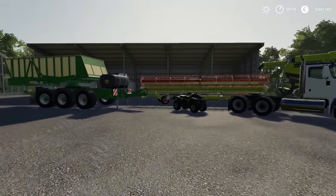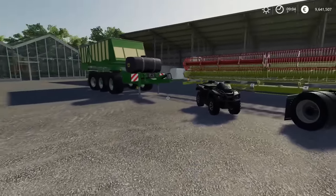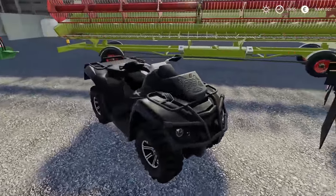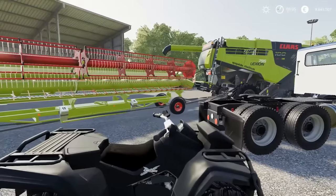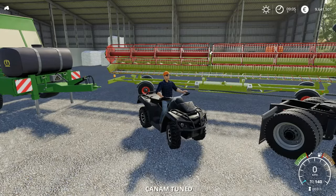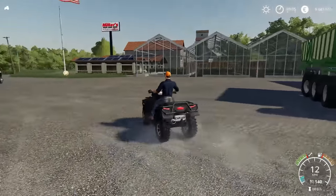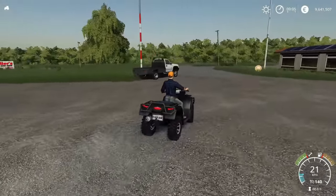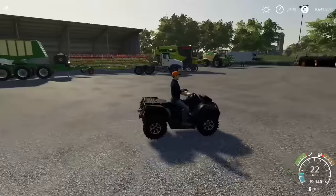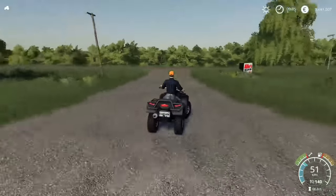Let's start off with the smallest and work to the biggest — but everything's pretty big after this. The Can-Am 1000 XT. Just a little quad. I've been dying to have a quad. I think it's awesome. Now there's two options for this one: tuned and untuned. I'm driving the tuned one currently. I've been dying to play around with a quad in Farm Sim and have it boot around my ranch.